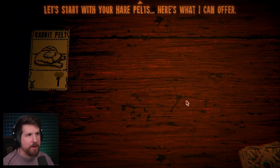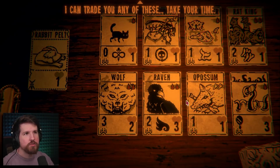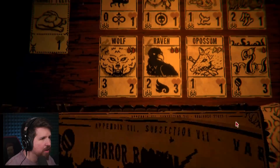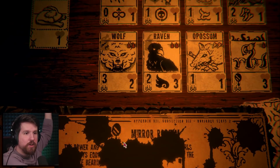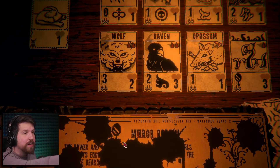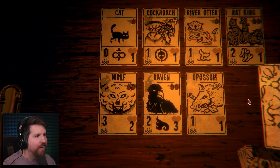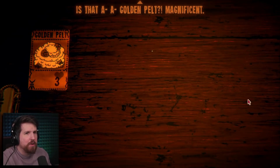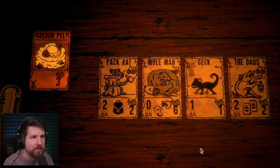Let's start with your hair pelts. Here's what I can offer - I can trade you any of these. Wait, I have a rabbit pelt? I thought I had like a golden pelt. What is this? Mirror. It won't tell me, it's covered in blood. What does this thing do? It's like some sea serpent thing. Well, I gotta take it. Is that a golden pelt? Magnificent. Wow, thanks.